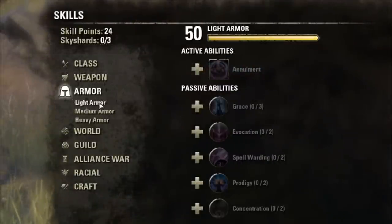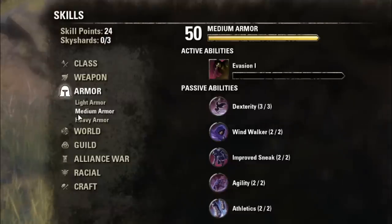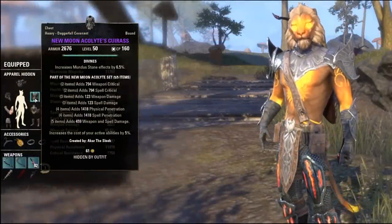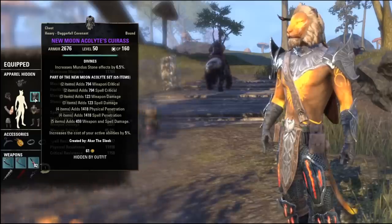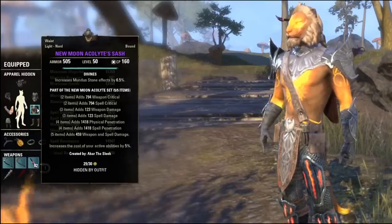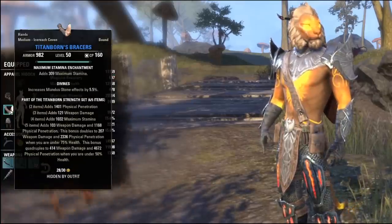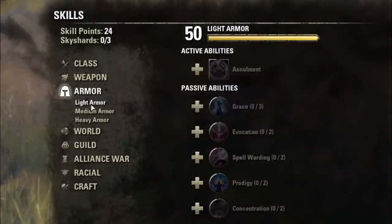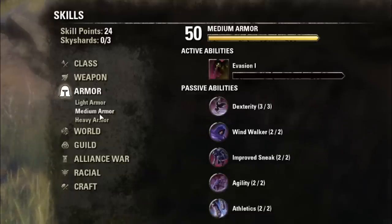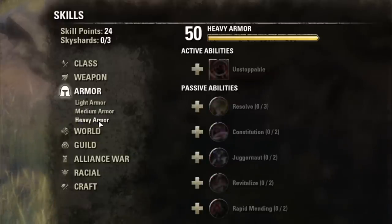Tip six: armor. ESO has three types of armor — heavy, medium, and light. Which you use depends on your build, but most players use a combination. It's important to level all three at once. For example, wearing a heavy armored chest gives a large armor boost but counts as only one piece of heavy armor — the rest can be medium for stamina regeneration. To unlock each armor skill line, equip three pieces of that armor type. At the start, wear a combination of light, medium, and heavy to level all those skill lines simultaneously.